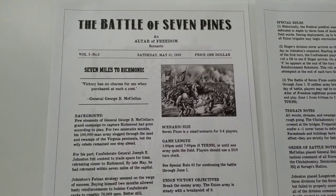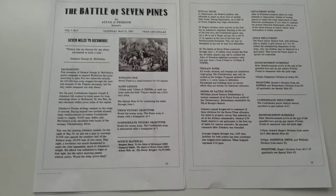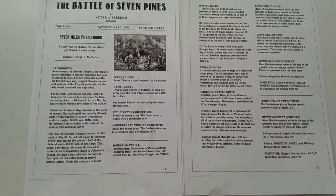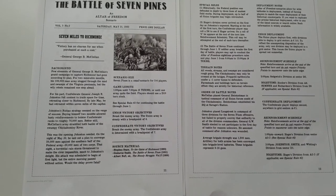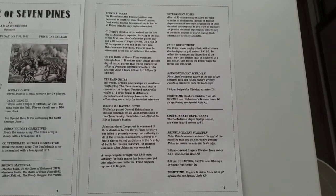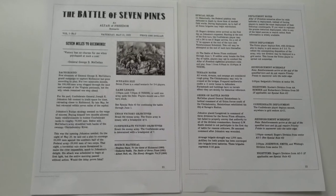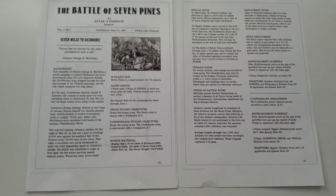So this is the Seven Pines scenario, and you can get a flavour for how these are laid out — very nicely indeed. It explains it's a small scenario, runs for six turns, has a d10 turn clock. It tells you the objectives for either side, a bit of background, and then we move into special rules, terrain notes, order of battle notes, deployments, reinforcements and the schedule. Everything you need to play the scenario is detailed here and each scenario is very well researched and laid out accordingly.